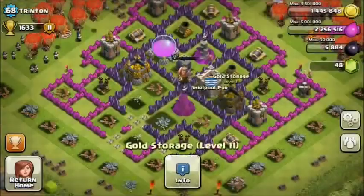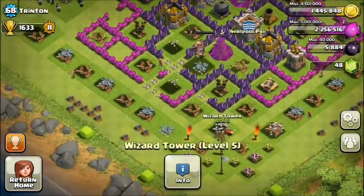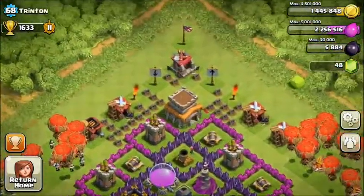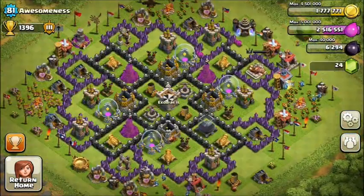You're really lucky to be in a clan like this. Drop your trophies if you're farming — around 1300 trophies is an amazing range for farming. I farm quite a lot and I'd probably never attack you at that range anyway. You also have a level 2 dark barracks.